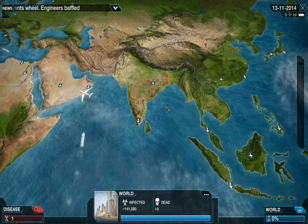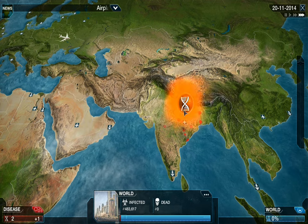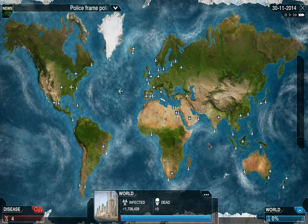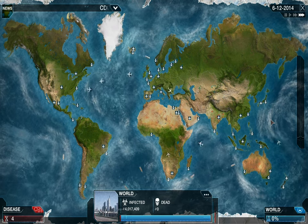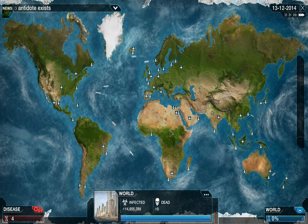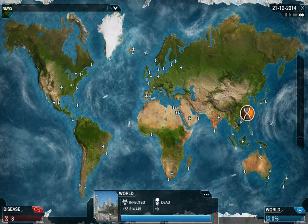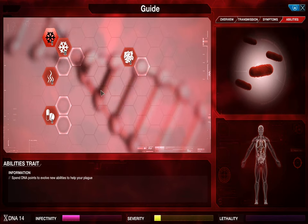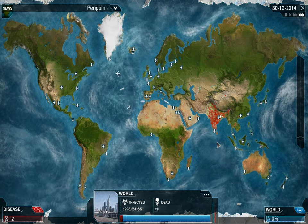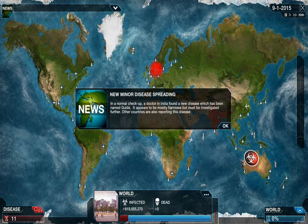We'll zoom in and watch India plague up, which is always entertaining. Now just remember that will alter how we play — airplanes are now using filters, which means we're not going into Water first. After the resistances we're going into Air. Resistances are very expensive down the line; they'll be your biggest DNA sink if you don't get them early in Mega Brutal. I once paid something like 60 DNA for Drug Resistance level 2 and pretty much lost because of that.